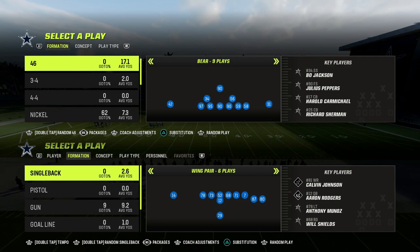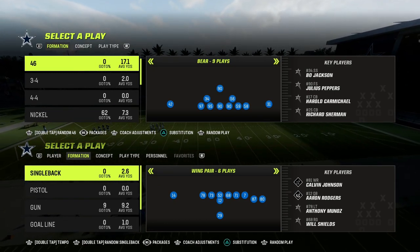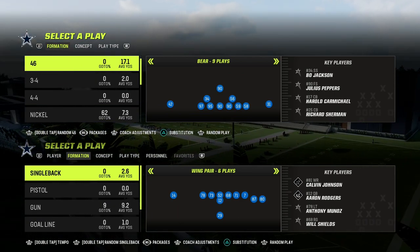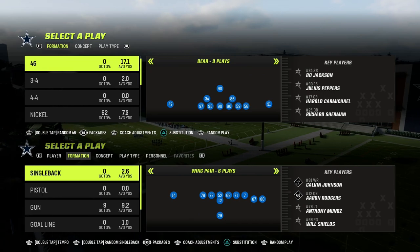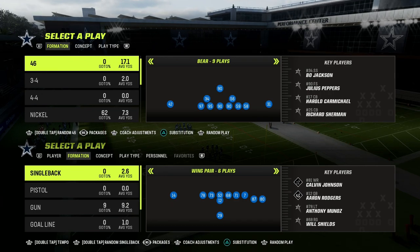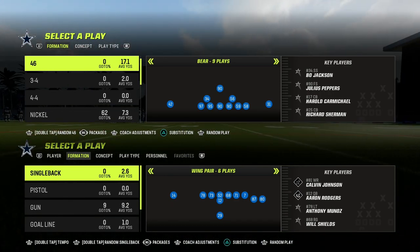If you're new to the channel, my name is Cody. If you want to get my entire Air Raid offensive e-book, make sure that you join the Patreon. The link is going to be in the description. It's only $10 to become a member and get access to all of my Madden 23 offensive and defensive e-books. We have over 22 e-books as of today, and we're dropping more this week.